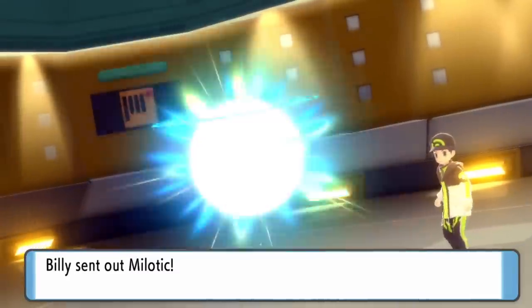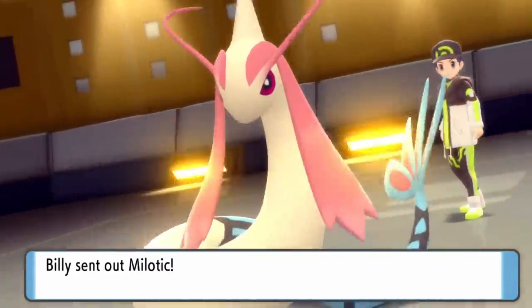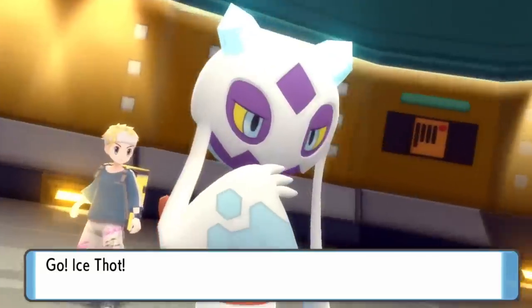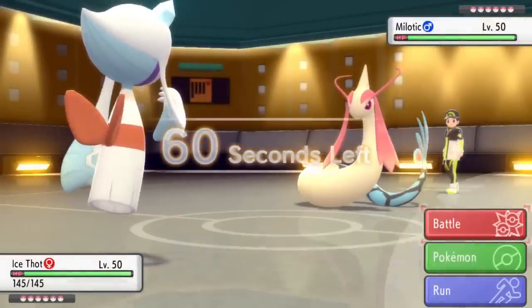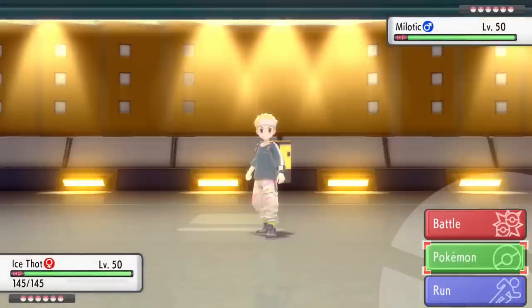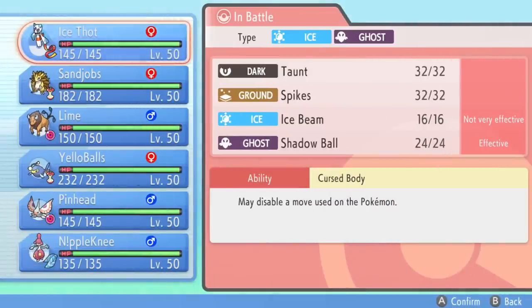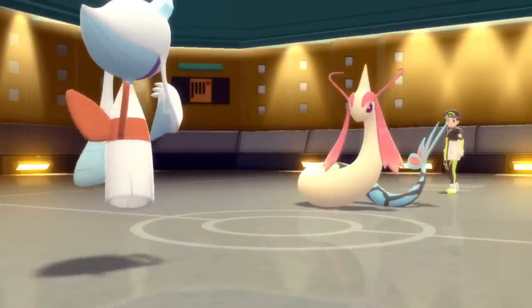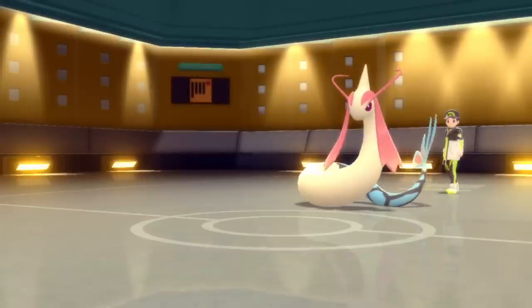I'm thinking they're probably going to want to lead off with the Nidoking — it's kind of the only stealth rock setter. So I'm actually going to toss out the Froslass to get some taunt shenanigans and hit hard with Ice Beam and all that stuff. But to my surprise, they actually end up going with the Milotic. So that's not a great matchup for Froslass here. I imagine they'll probably just go for like a Scald, get that Flame Orb activated and just start to do the annoying stuff that Milotic does.